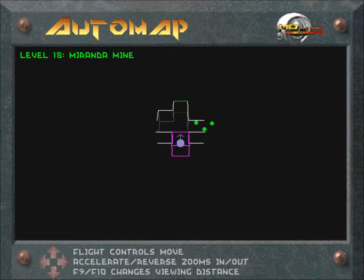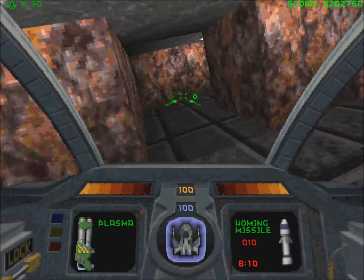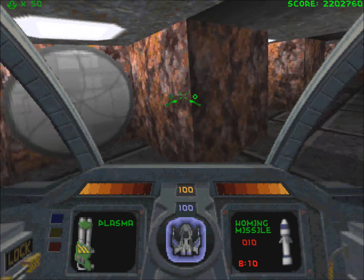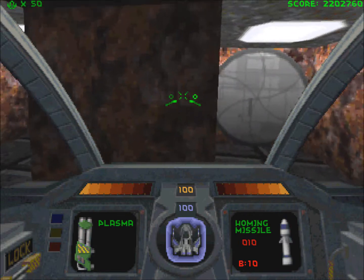Welcome back. Here we are at level 18, the Miranda Mine. This is the first level taking place at Uranus — I'm gonna call it Uranus from now on, because that sounds less perverted.